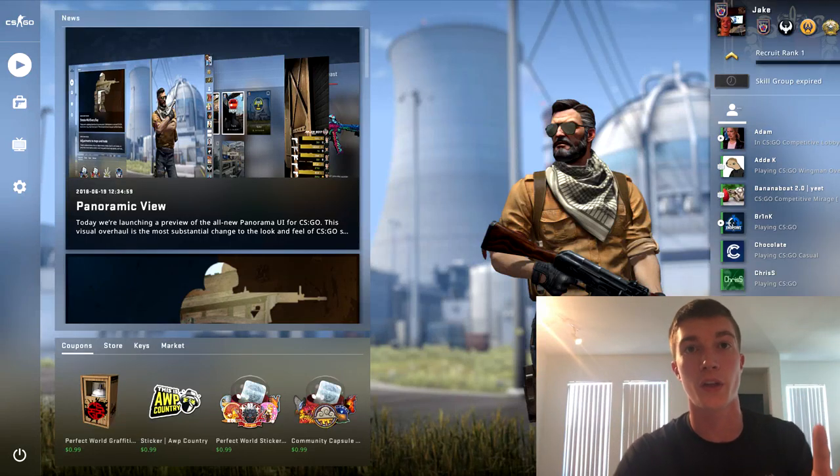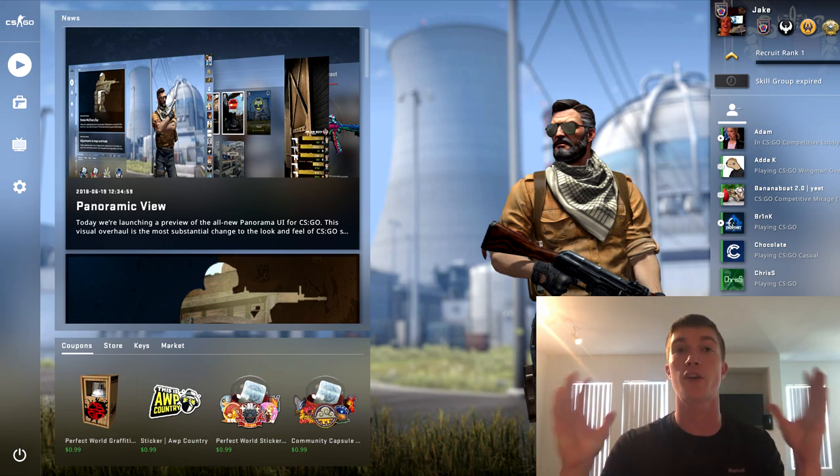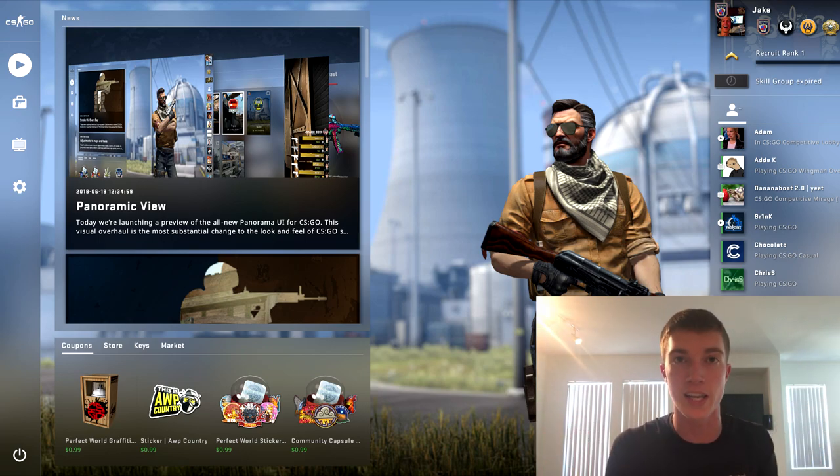The main issue and the main rumor out there is no one knows if it actually will increase our FPS in-game. Of course through the dashboard and the main menu of CSGO it should be a lot more smooth, but will it make your actual gameplay, your actual competitive play more smooth? That's the hope for UI Panorama in 2018. I hope you guys all enjoy this very short episode, but of course some big news coming soon from Valve. We finally find out that 2018 is the year UI Panorama has been released.